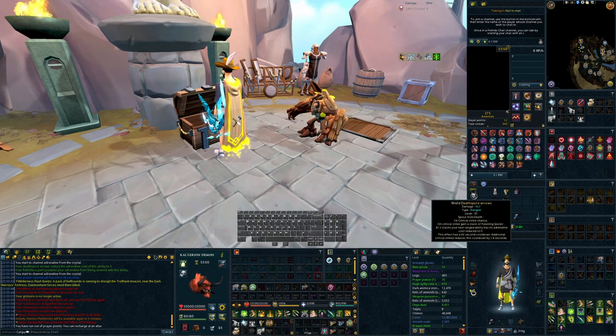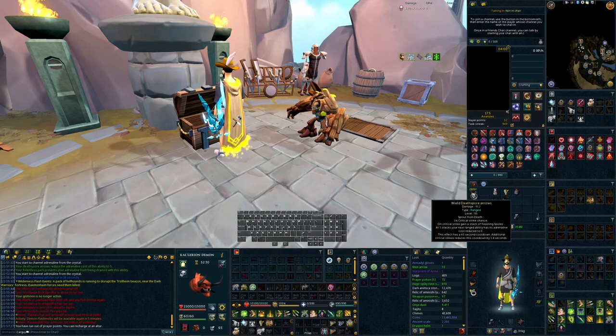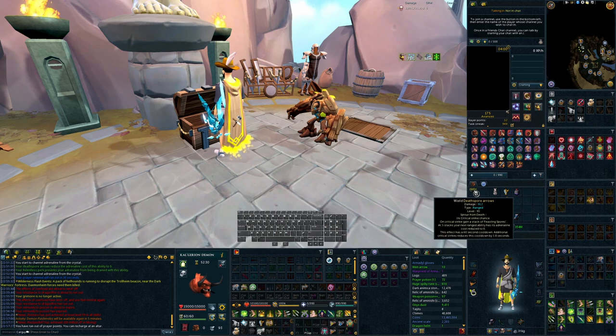I'd like to see these arrows updated in the future — potentially changing how stacks are built, whether that means increasing to seven stacks but making it hit-based so you could just pop a Grico before your Death Swiftness and go. Some balancing would need to be done, or maybe there's a new armor set interaction coming. The sky's the limit for updates. Ultimately I'd like death spore arrows to be a lot less RNG-dependent and more cleanly integrated into a rotation than they currently are.